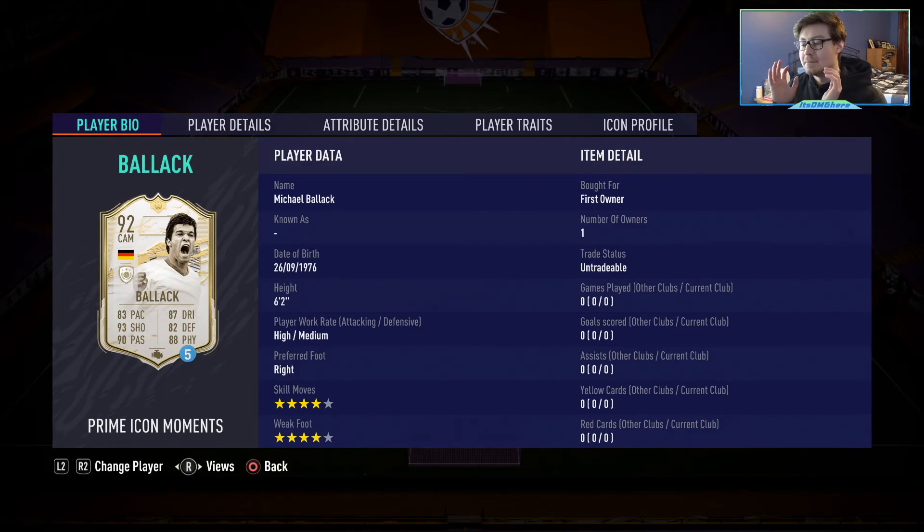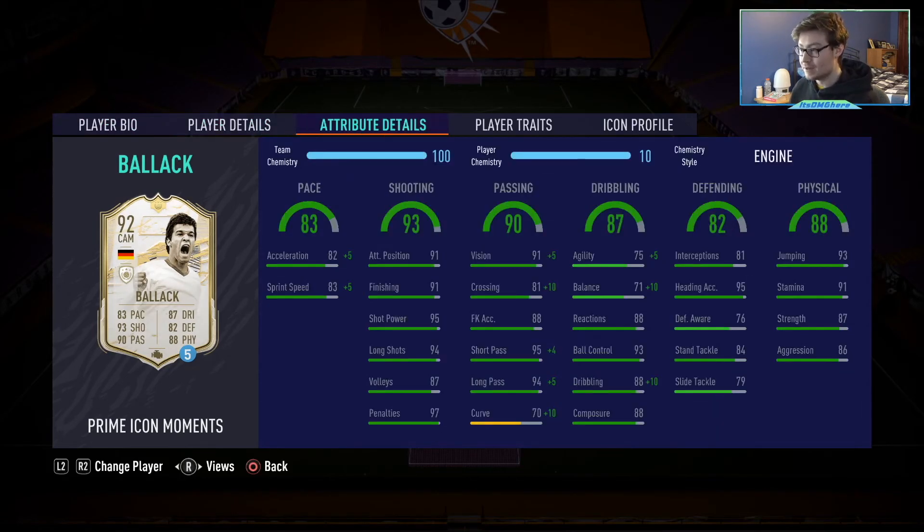What's different about the Moments card Ballack compared to all his other cards is that he went from medium-high work rates to high-medium work rates. His other cards are center mid — some more box-to-box, some even defensive minded — but this one is more of an attack-minded player who still has some defensive capabilities. His defending didn't get nearly as big a boost compared to his other stats. He still has four-star four-star, which is great.